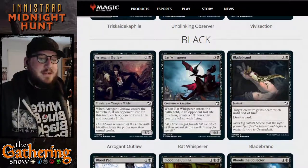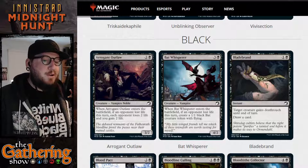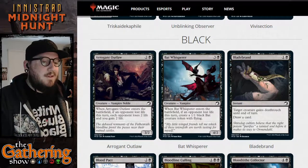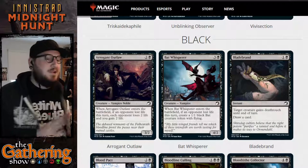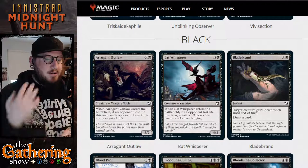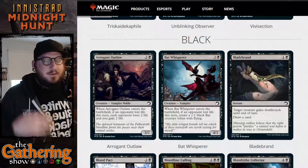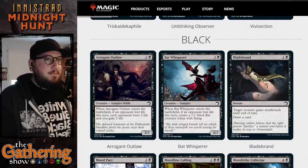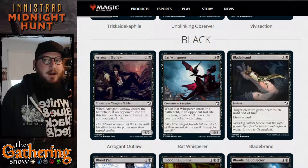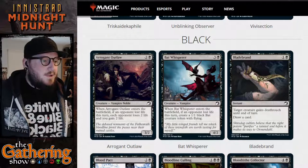The first black card is Arrogant Outlaw, one of the creatures we looked at last weekend. For two and a black, you get a 3/2 vampire noble. When Arrogant Outlaw enters the battlefield, if an opponent lost life this turn, each opponent loses two life and you gain two life. In Commander, you can attack one opponent, then play Arrogant Outlaw, and the damage to one person also hits your other two opponents.